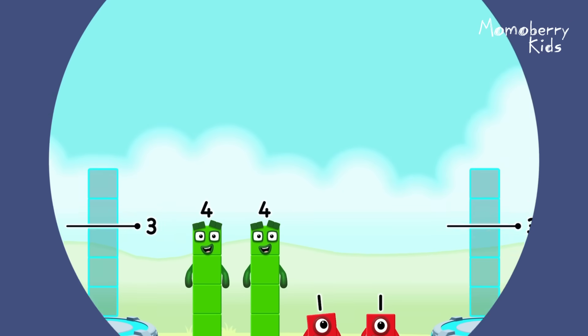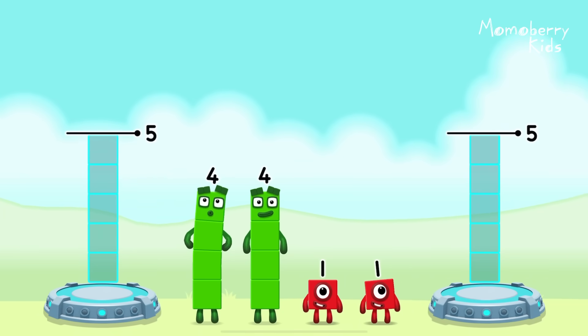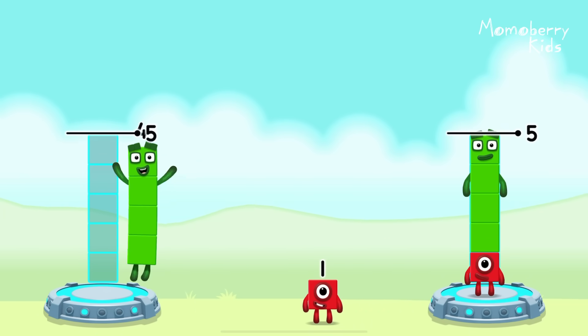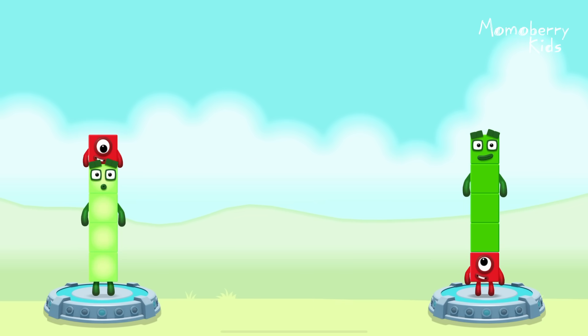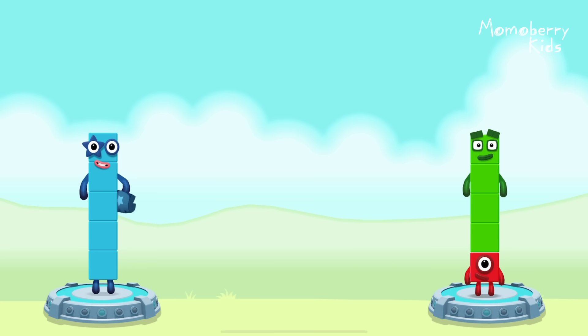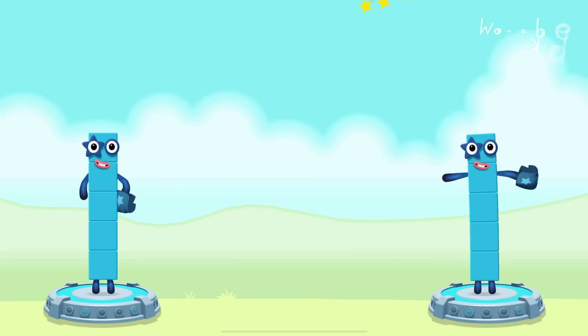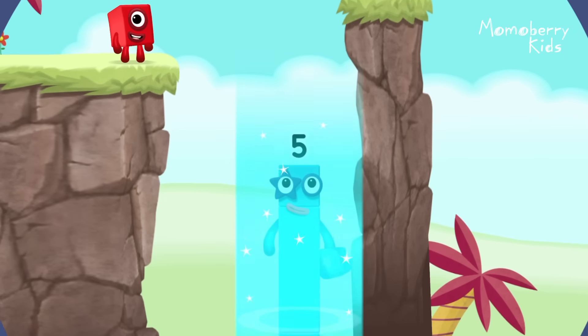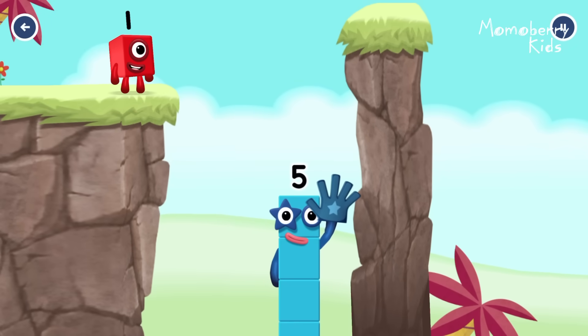Share the number blocks evenly to make two groups of five! One, four, four, one. You cracked it! Four plus one equals five. One plus four equals five. Five equals five. High five! Yes! You got it!